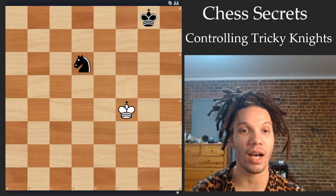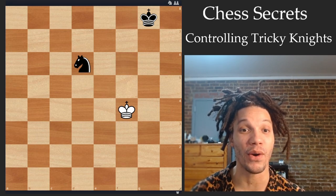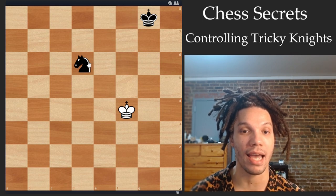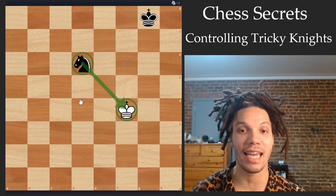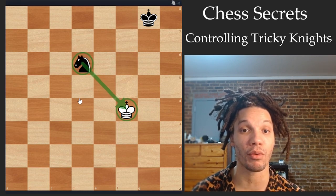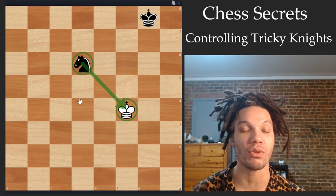In this video, I wanted to show a geometric concept that can help you circumnavigate the knight in your own games. The idea is this concept of being two diagonals away. If you're two diagonals away from a knight, the knight can't actually harass your piece for three moves, and that's actually a really big deal because it can buy you time to do something else.